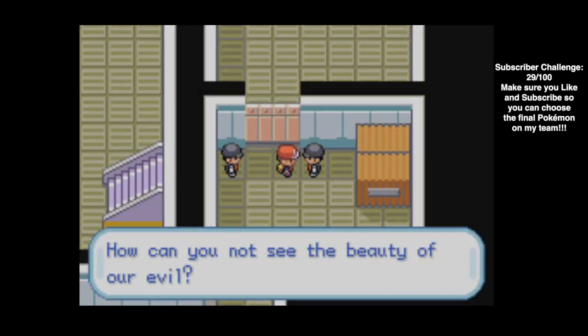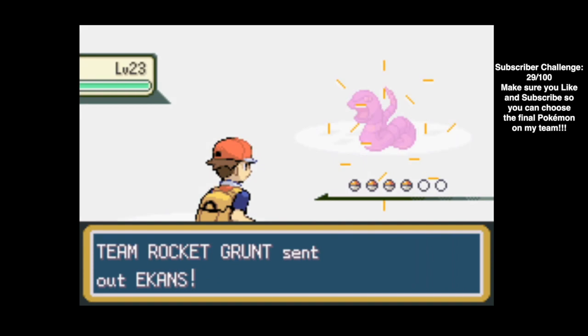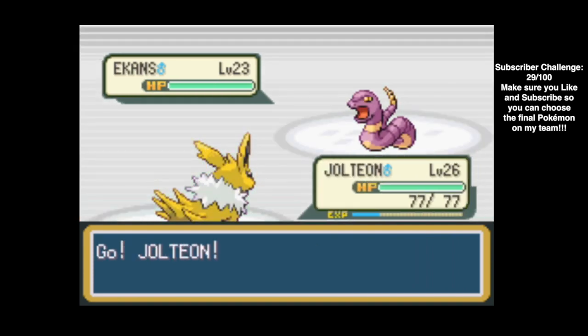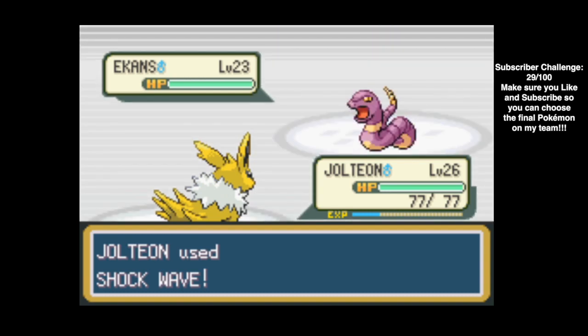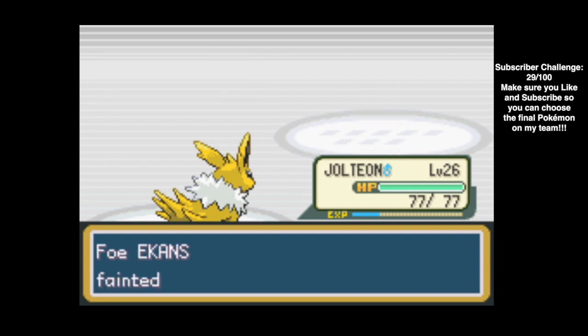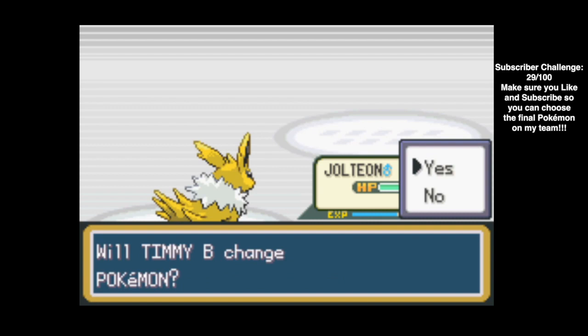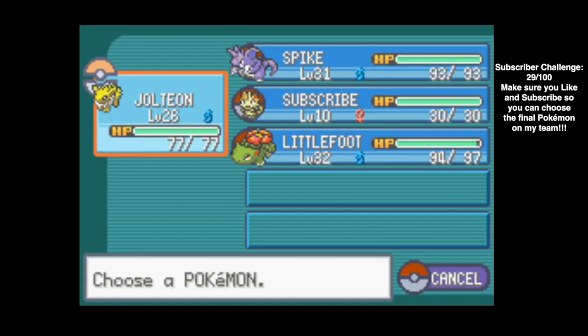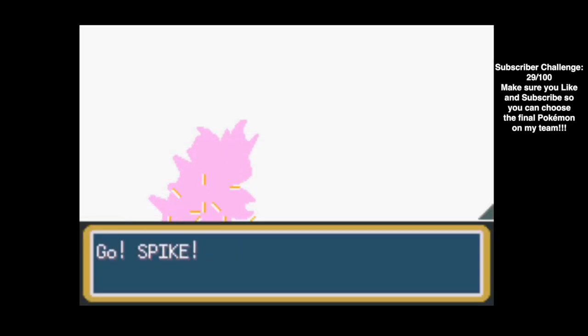Let's see if we can not use Littlefoot in this battle. Ekans - let's just see what Shockwave does. Easy work. Sandshrew - I really don't want to use Venusaur in this battle, so let's just switch to Spike. We're going to batter it down with Thrash and we'll get Spike to level 32.